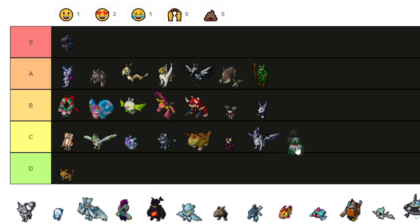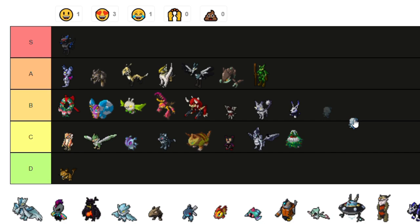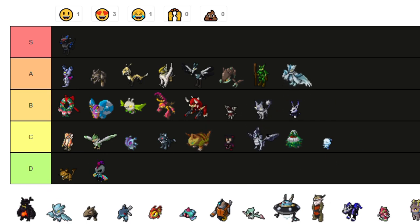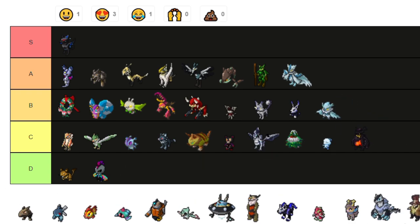This one I actually don't really like — C tier. This one I'll put B tier, not bad. C tier for this one. That's pretty sick — wait no, that's bad, D tier. Tartiki same thing — actually Tartiki you can go C tier, you're not that bad. That one B tier.